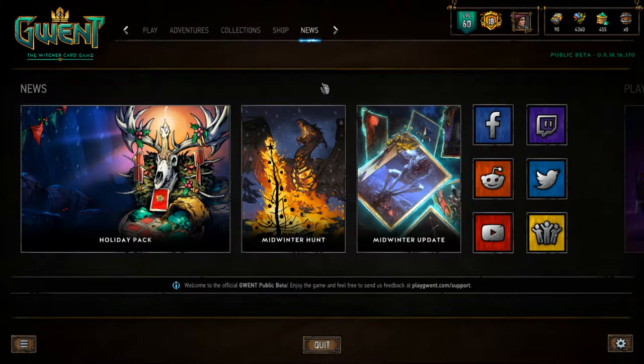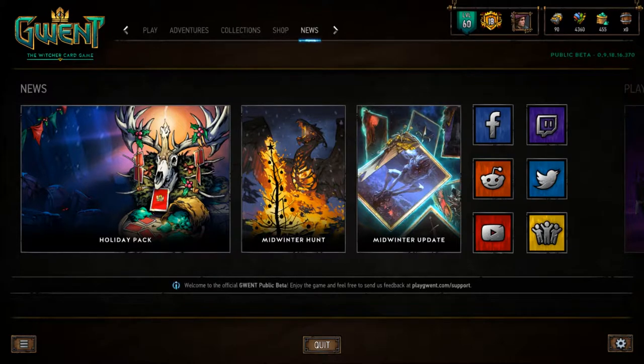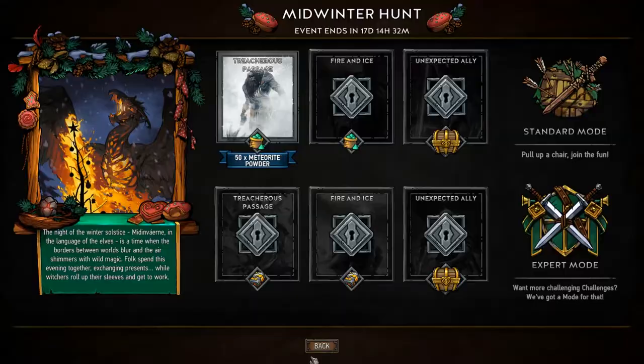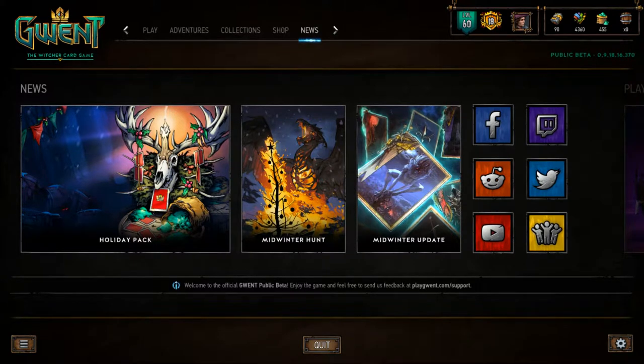There is the Midwinter update, and I've been reviewing the cards at a fairly surface level on my channel. There's a holiday pack and a Midwinter Hunt. The pack grants you 25 card kegs, one animated epic card, and 400 meteorite powder. How much does it cost? I'm thinking $20 tops, $15 would be solid, and $10 would be incredible. Let's see what it actually costs.